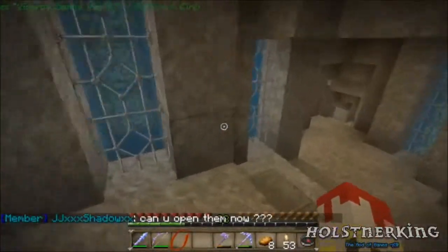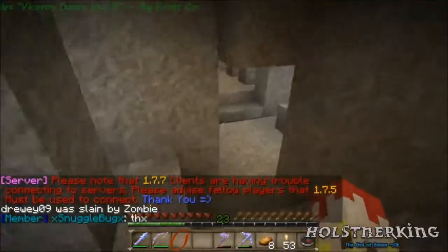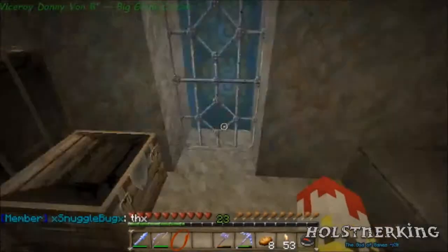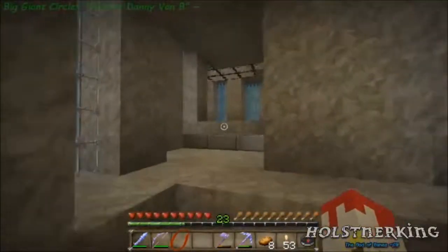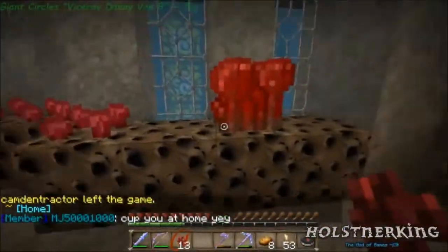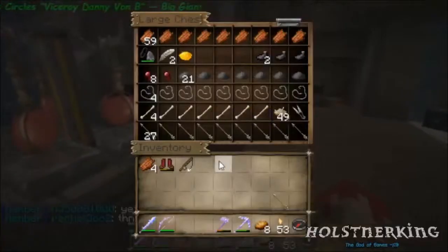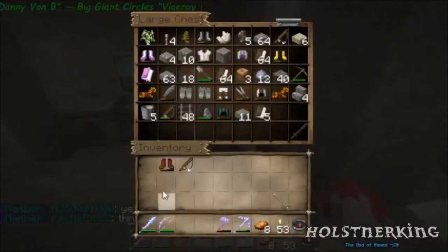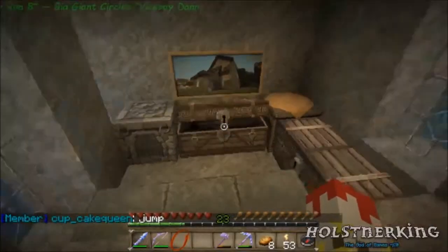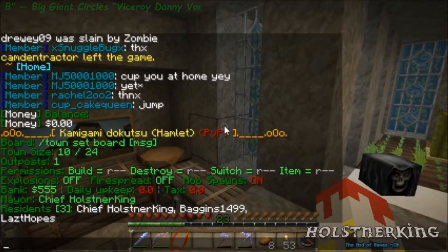I did some work down here — I got a lot more iron, although I do need a lot more. Over here we got the nether — that's an entrance. I need to get more glowstone. I did replace the levers with buttons on all the doors. This looks like it's ready to go, so we'll go ahead and get this.